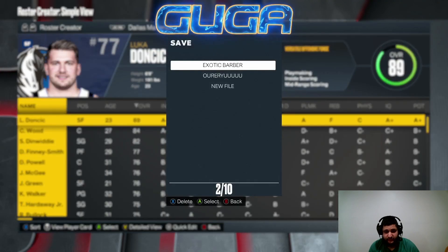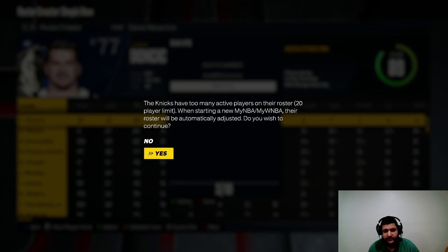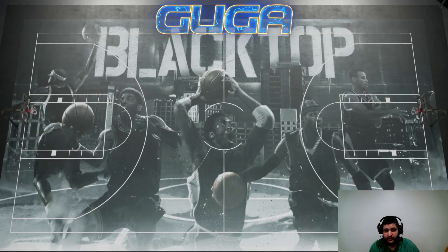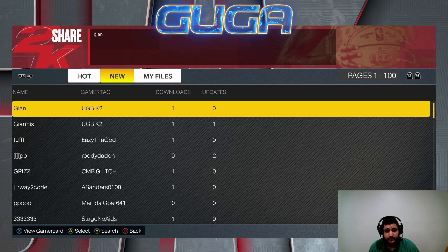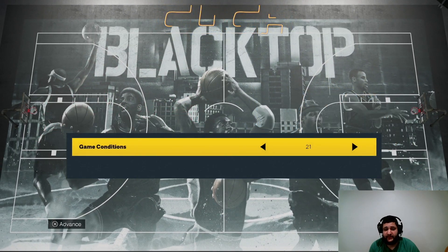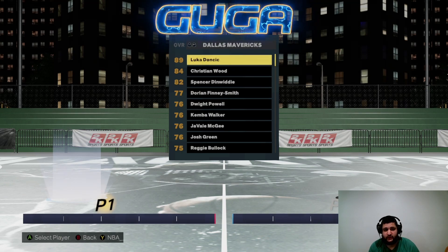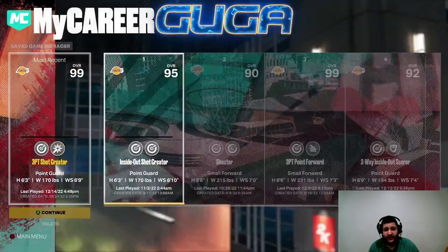Hit Save Roster, name it whatever you want, and this message will pop up — make sure to hit Yes. If you don't hit Yes, your roster will not save. Once your roster is saved, head over to Play Now and load your roster. The easiest way: go to a 1v1 Blacktop, click down your left stick, User Created, My Files, and find your roster. I like to load in and find my team to make sure I did everything correctly. As you can see, Luka is only an 89 overall — in the actual game he's a 96 — so that's how you know it worked.